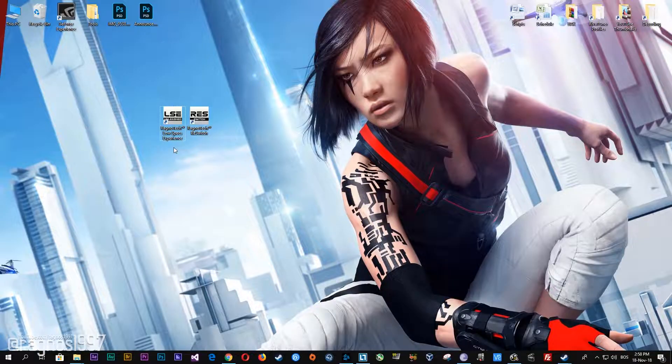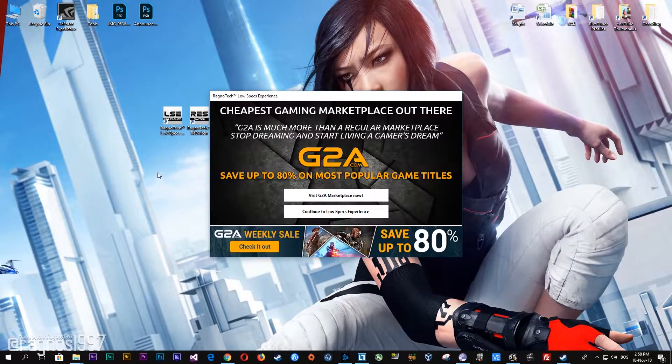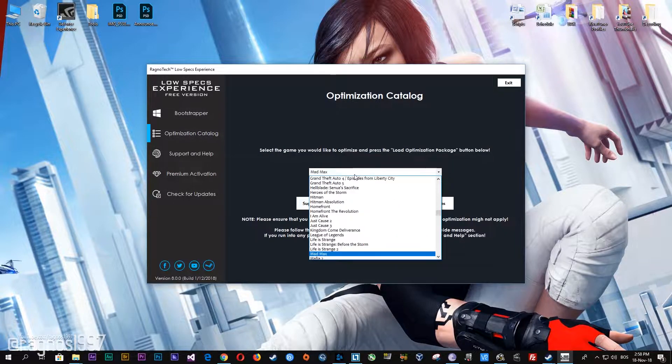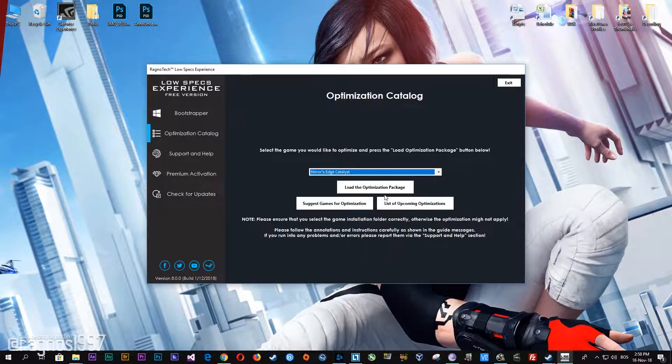After you download it, simply install it and you will get these shortcuts on your desktop. Now start it and then go to the Optimization Catalog section. Once you find yourself on this page, simply select Mirror's Edge Catalyst from the drop-down menu and then press Load the Optimization Package.